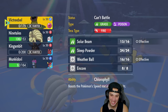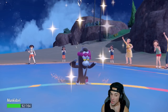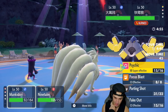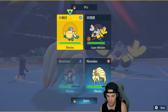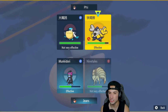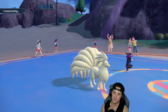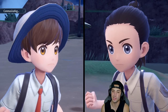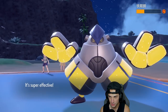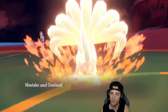Munkidori is out here. He might Terastallize Iron Hands — do I Fake Out or just straight-up attack? Pelipper is more likely to Protect than Iron Hands, but I've got Fake Out so I'll double down in case of the Grass Tera. Psychic flies — big-time damage! Can Overheat finish this thing off? Ice Beam coming in — we soak it. Overheat lands and that's a KO!